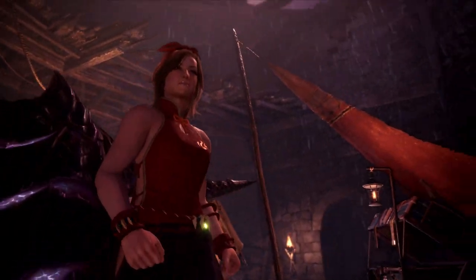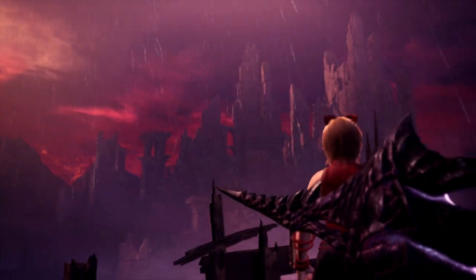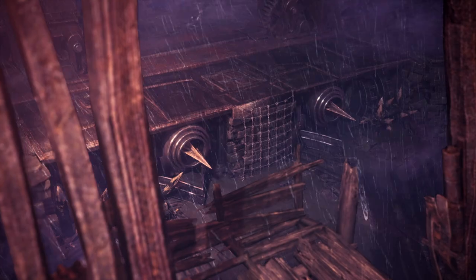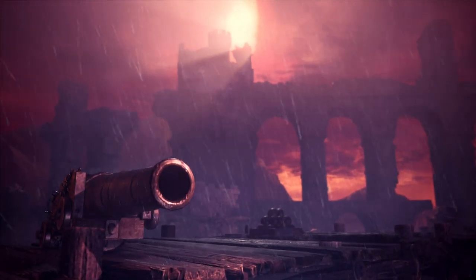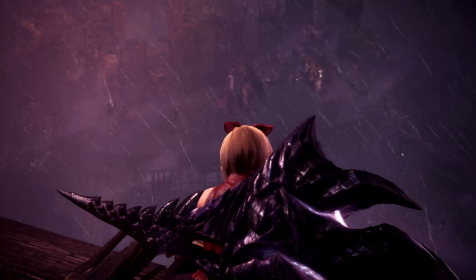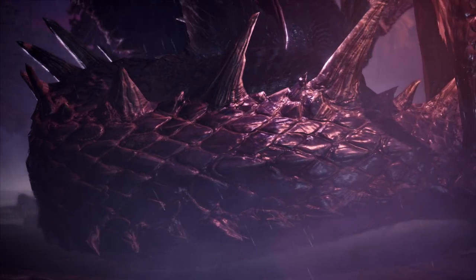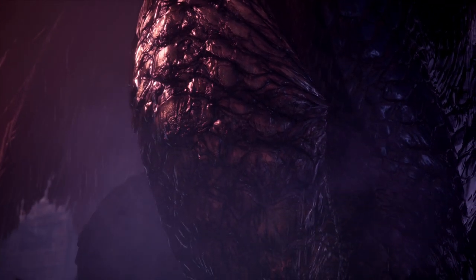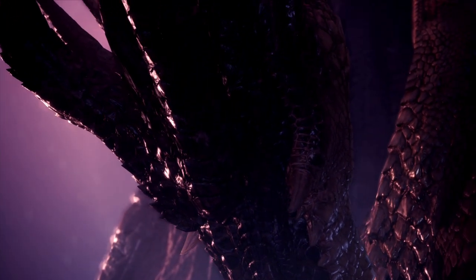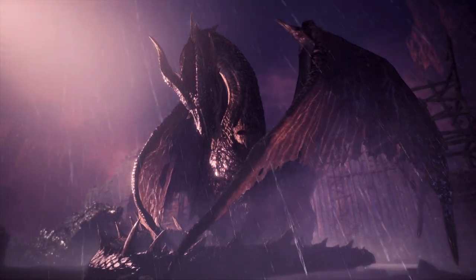Hello everyone, Mamikens here. Fatalis has been out for some time now but I still frequently get comments asking how to tackle him. So I thought I'd put together a video showcasing builds that are designed to make the fight a bit easier and allow you to recover if you make a mistake. These can be modified to suit your weapon type or give you ideas to create your own build. I show battle tips, explain how the fight works and showcase some particularly nasty moves that catch many players off guard. For those who don't need this guide but are watching anyway, feel free to share additional tips I might have missed in the comments below.